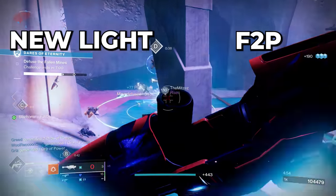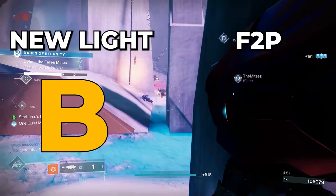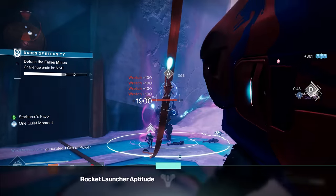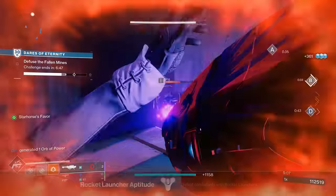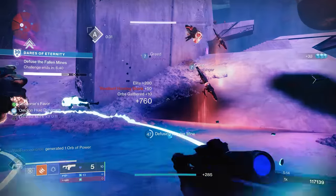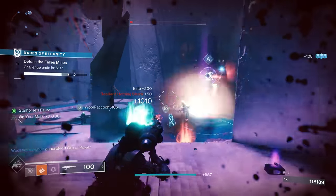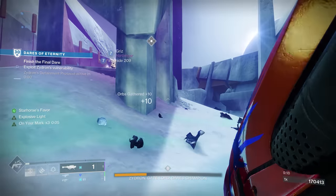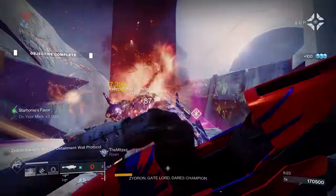Overall, if I had to grade these two experiences, I'd give New Light a B because it still doesn't explain things as clearly as it could, and I'd give Free-to-Play a solid A- due to the quality and amount of content it provides. Getting new players into Destiny, and more importantly keeping them in Destiny, is incredibly important for the long-term health of this game. Improving the introduction and tutorials should be a top priority. Next up, check out my Ultimate Beginner's Guide for Destiny 2 — it explains everything new players need to know, specifically the important stuff that the tutorial doesn't teach you. Thank you for watching!